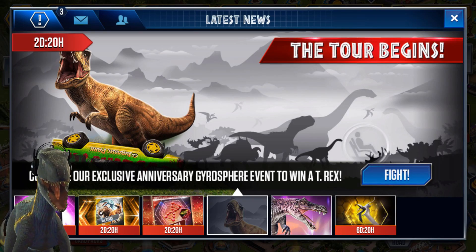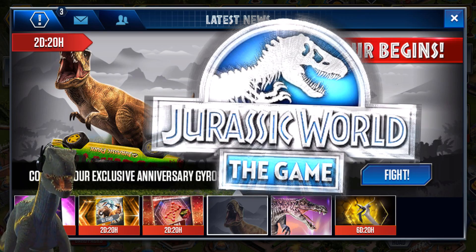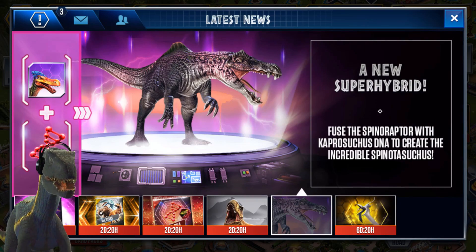How's it going, Raptor members? This is the Alpha in the Raptor, aka LBJolce, speaking. The new super hybrid is Spinotasuchus, because right here in Dino Draft Call the game just got released.